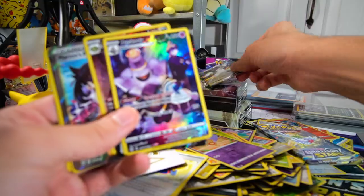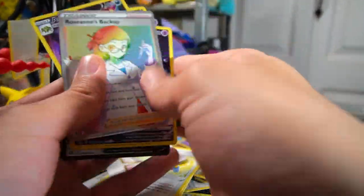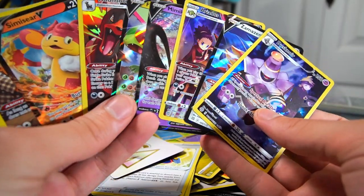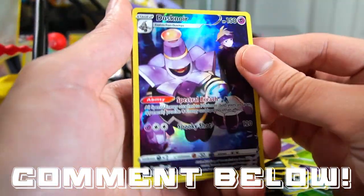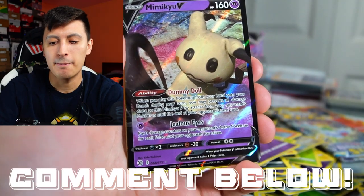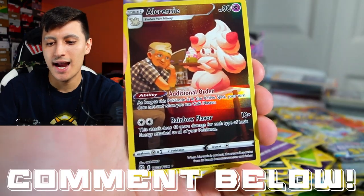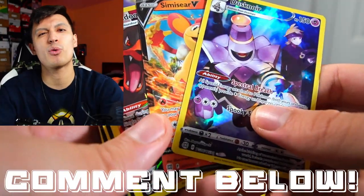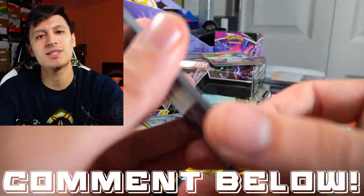I do need the Arceus V — I'm going to keep the Marnie's Pride and the Roseanne's Backup. The rest of the cards are all going to be up for grabs. All you have to do is comment down below which two cards you want for the giveaway: Dusk Noir, Zamazenta V, Ariados, Mimikyu V, Flygon V, Houndoom, Simisear, and Alcremie. One lucky commenter within the first 48-72 hours of this video going up will receive those two cards for 100% free.